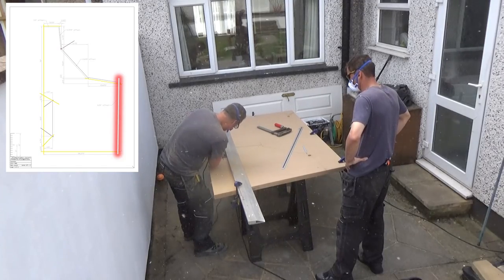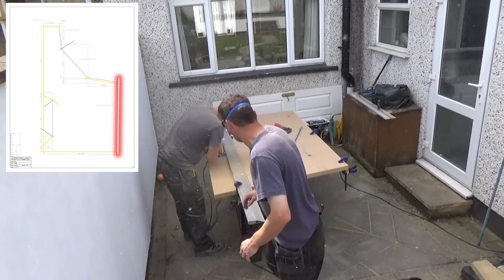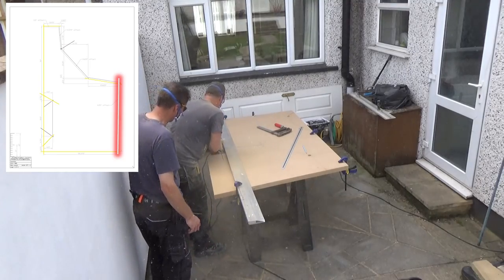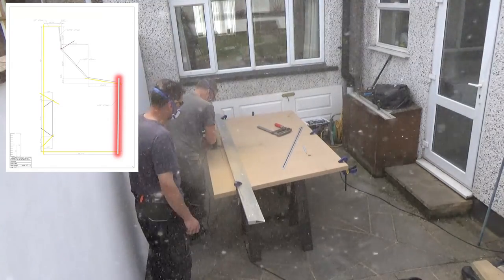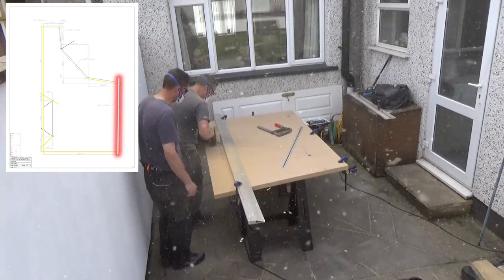Now we're going to do the front of the cabinet where the coin mechs are located. You can see now on the plan the yellow marks of what we've done.